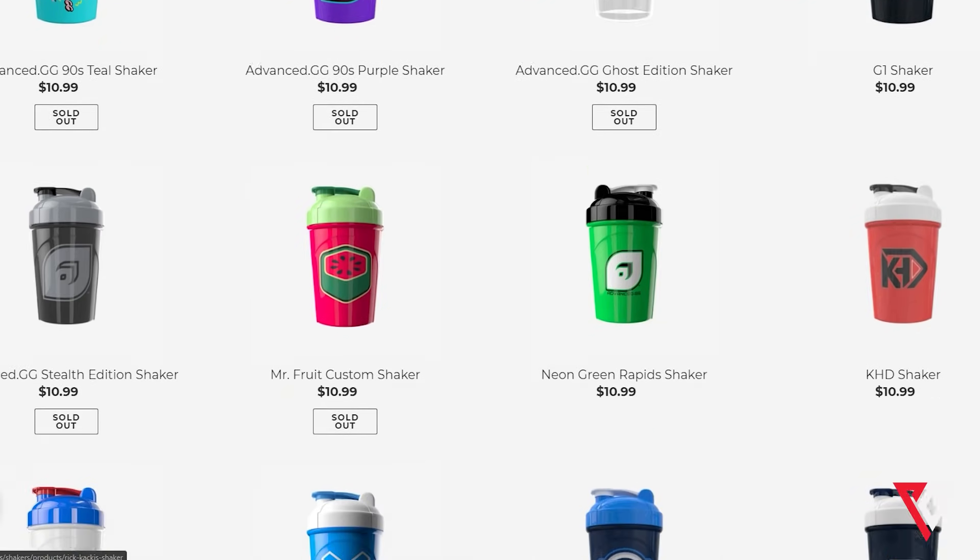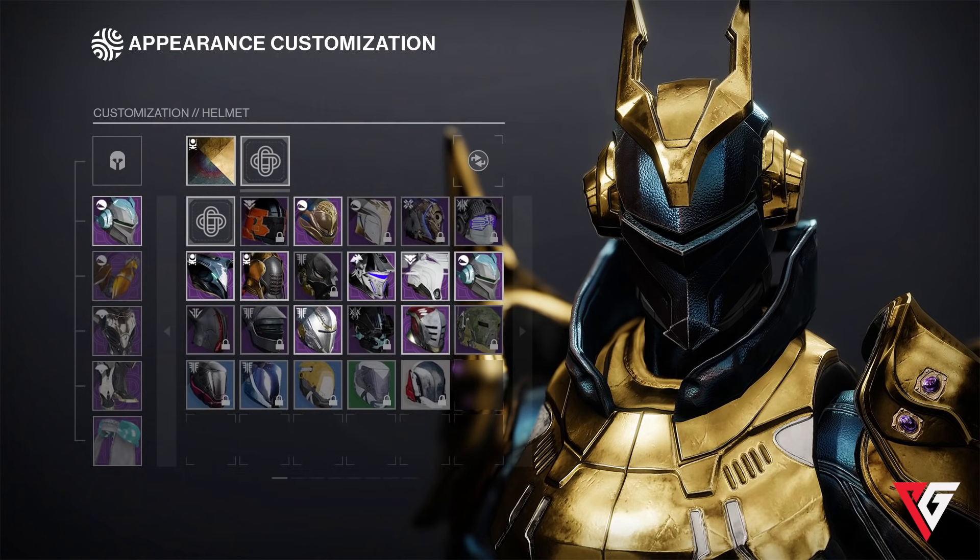First off, we gotta talk about transmogrification for your armor. Officially referred to as Armor Synthesis, it comes to Destiny 2 in Season 14 via 801. That's next season. This new feature will allow players to take any piece of armor currently in their collections and convert it to a permanent universal ornament that can be applied to any armor set.